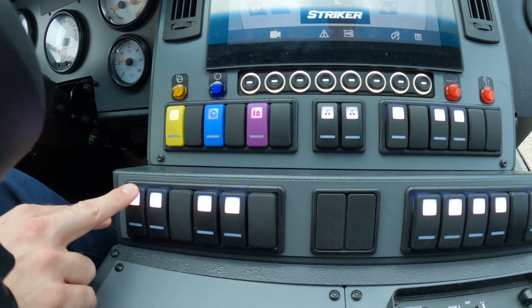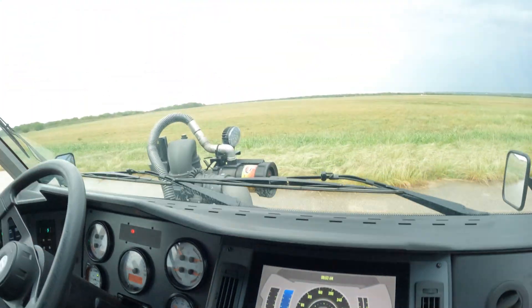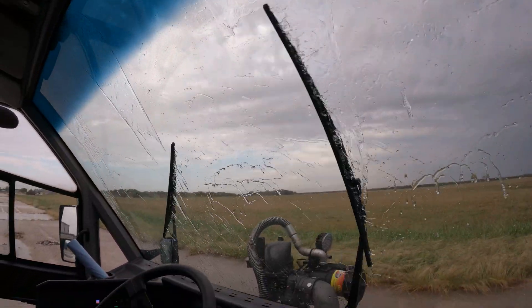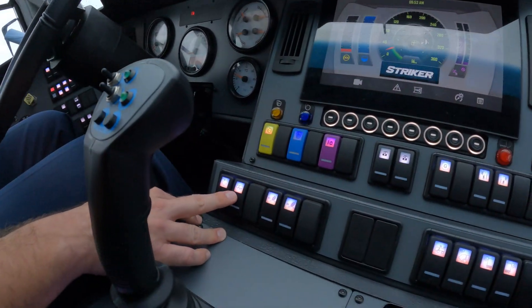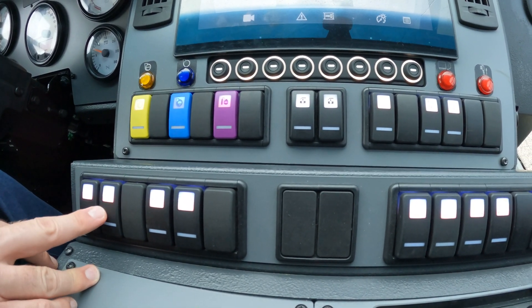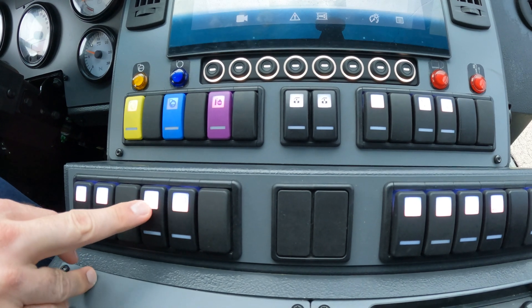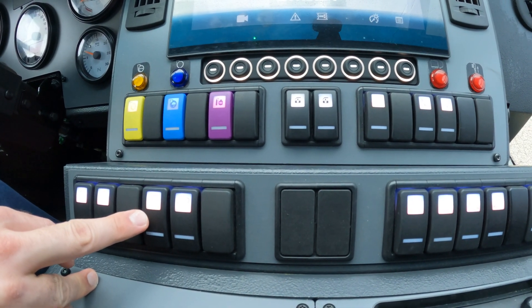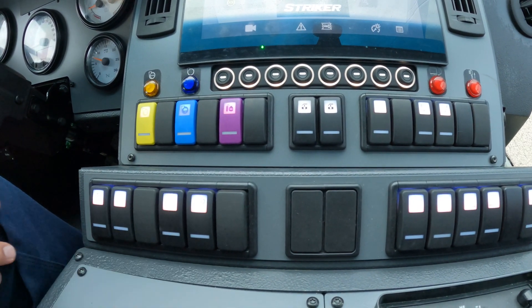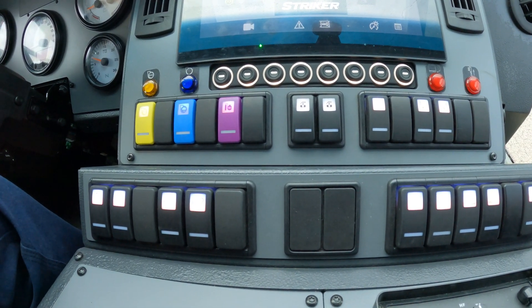Down here we have the deluge. When you're pumping water — or you might actually be able to let that go without pumping water — if you're up next to a really hot fire, you want to put that deluge on; it keeps you cool. Here's the undercarriage — those are the under-truck nozzles. This is your primary attack line, and this is secondary. To activate those once they are fully deployed, you only get those switches from in here, and that will charge the lines.